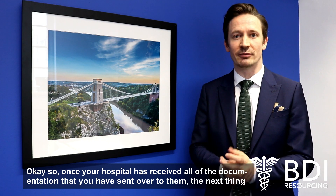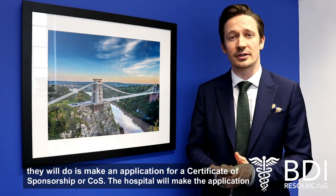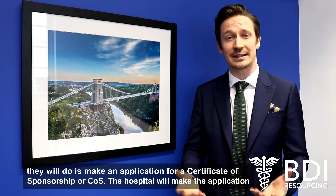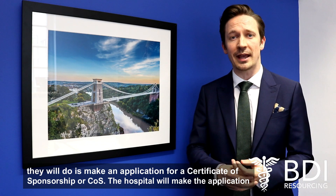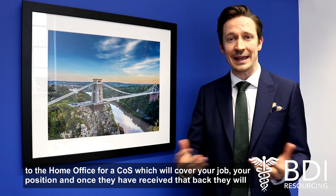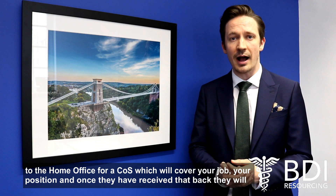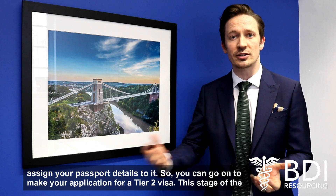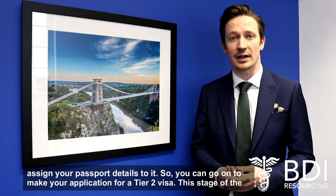Once your hospital has received all of the documentation that you've sent over, the next thing they'll do is make an application for a Certificate of Sponsorship, or COS. The hospital will make the application to the Home Office for a COS which will cover your job and your position, and once they've received that back they will assign your passport details to it so that you can go on to make your application for a Tier 2 visa.